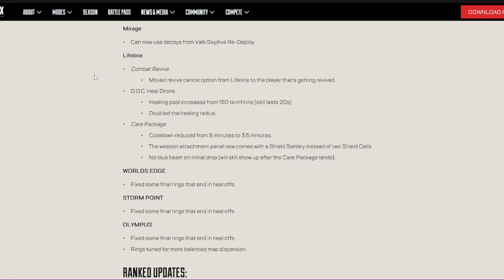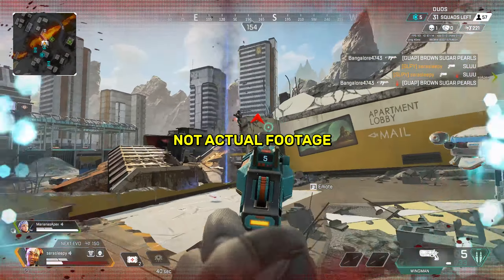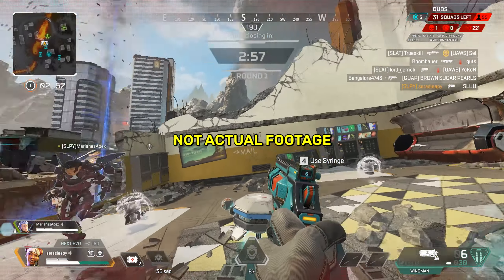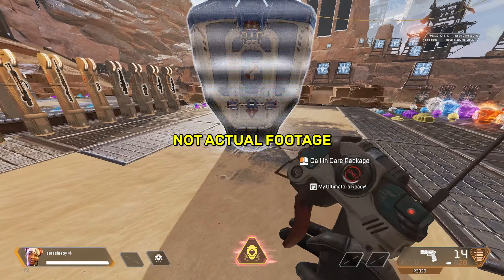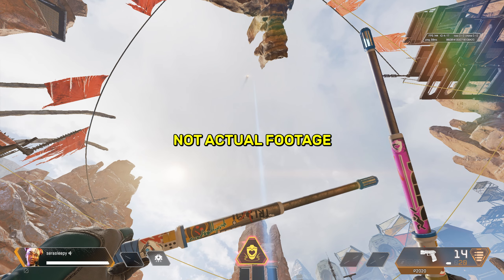Knock heal drone: healing pool increased from 150 to infinite, still lasting 20 seconds. That is going to be huge. There have been times where I had to pop down a healing drone for three of us and someone would still have to pop a syringe because 150 is not enough, especially if we're all super low. Double the healing radius — I'm excited for that the most, especially when I use the drone behind cover and can keep peeking in and out while still getting healed. Being able to loot at a longer distance from the healing drone is going to be huge as well.